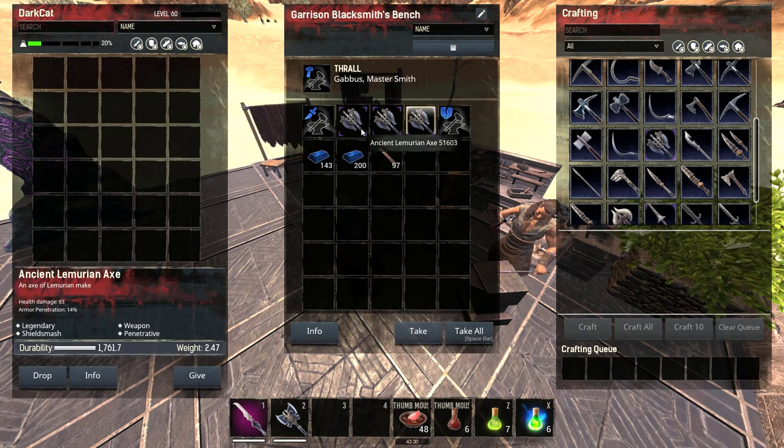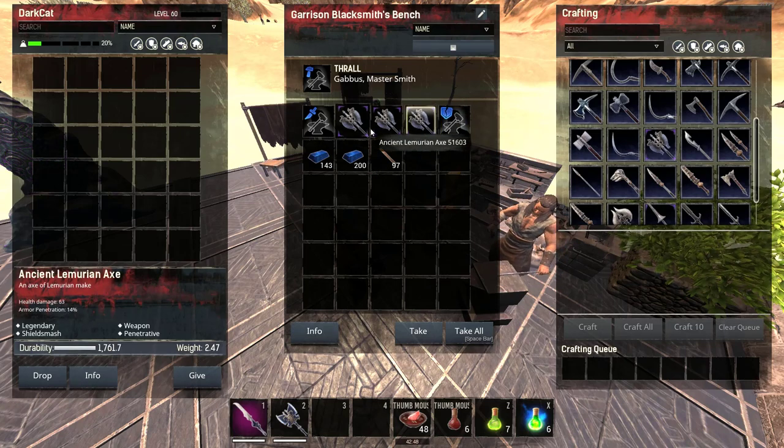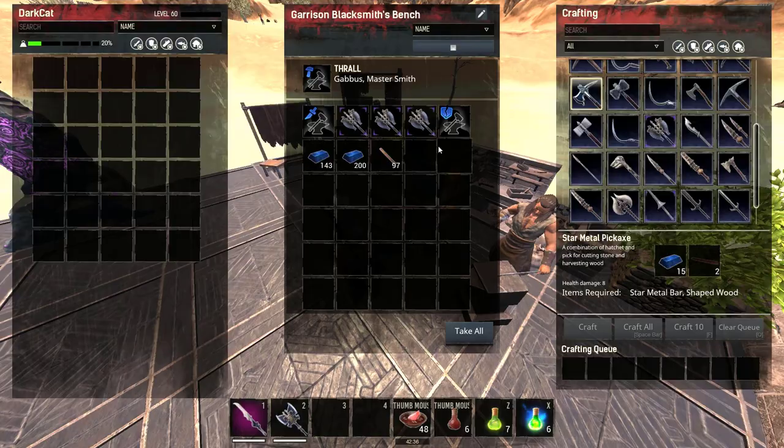The damage blacksmith axe has 63 damage and 14 armor pen. The armor pen blacksmith axe has 54 damage and 16 armor pen. The hammer blacksmith axe has 57 damage and 15 armor pen. The damage blacksmith gives the most damage, the hammer blacksmith gives more durability — 1900 — and the penetration blacksmith gives only about 2% more armor pen. The hammer blacksmith is useful for making tools with more durability so they don't break as fast.